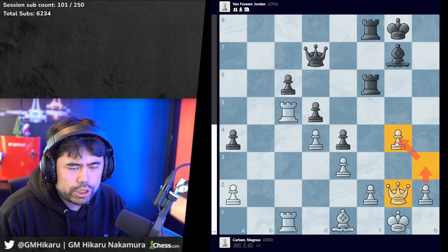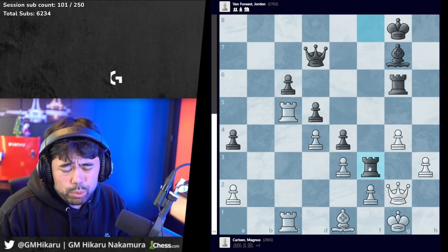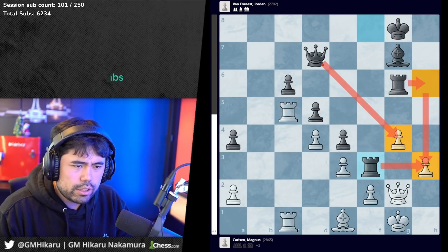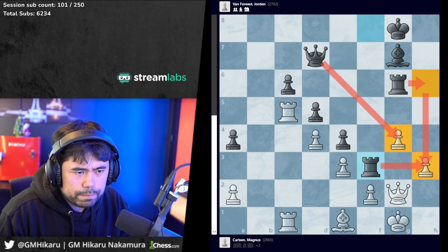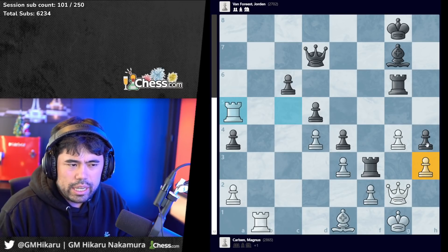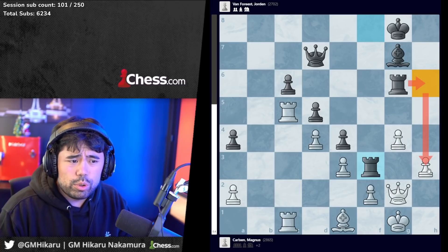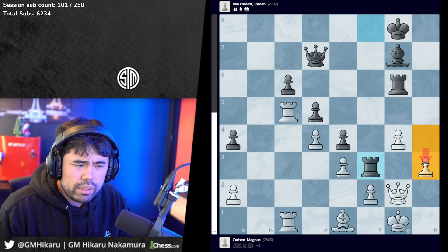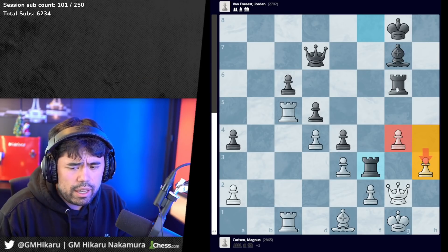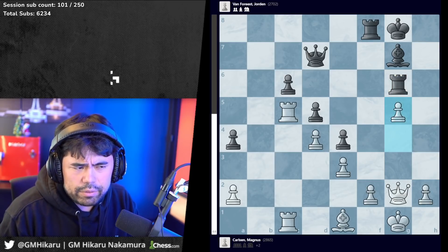Magnus goes queen g2, again trying to get the optimal setup with h3 to guard g4. But after rook g6, if white plays h3, black can play rook f3 followed by rook h6 to attack the pawn on h3, and g4 also becomes weak. Contrasting with the previous position: the pawn on h4 actually stops all black threats - you cannot get at h3 because h4 stops it. Without the pawn on h4, black can go rook h6 and attack. Sacrificing material is important to open lines for the heavy pieces - the rooks on f3 and g6.